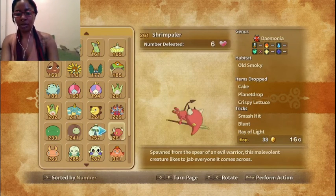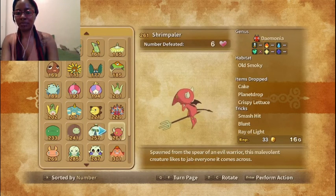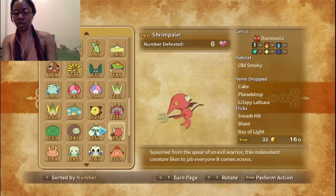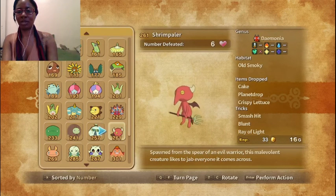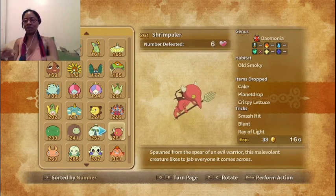Then we have the Shrimp Paler. Spawned from the sphere of an evil warrior, this malevolent creature likes to jab everyone it comes across. I wonder if they're calling it shrimp because it's another word for little — but it doesn't look like an actual shrimp. So I'm assuming it's a shrimp-like imp. You know, impaler — imp, impaler. It's a little demon.